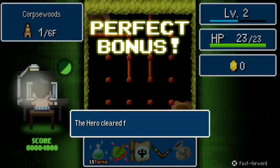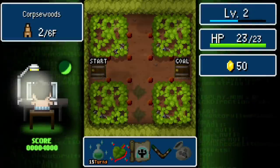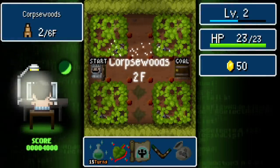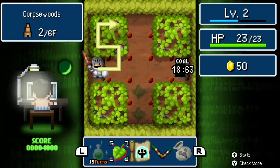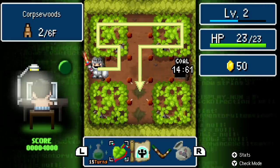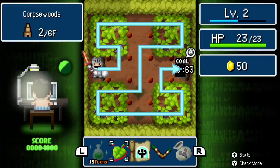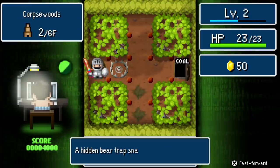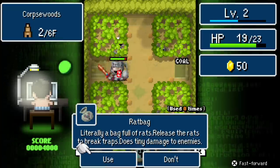Each dungeon — you can see there in the top left — has a certain number of floors. You're being rewarded based on a lot of things: how fast you clear the floors, and if you get a perfect on every floor, which is when you hit every single square. Should have used the rat bag.